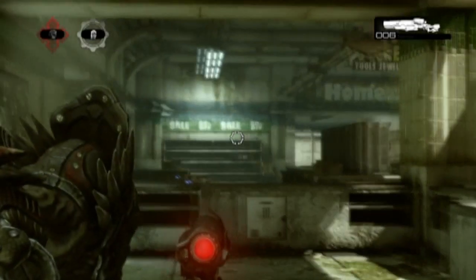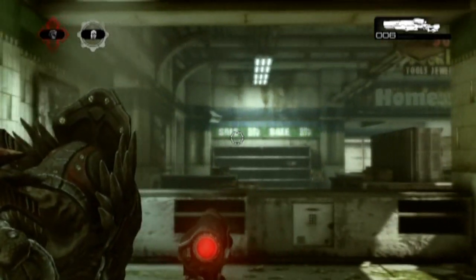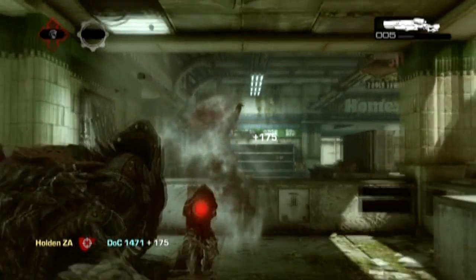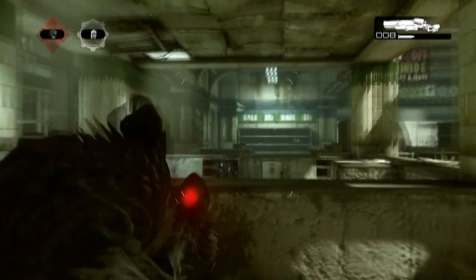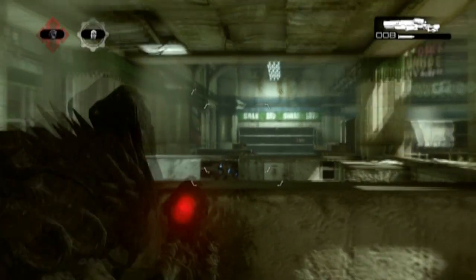Next we're going to be doing the Hangman — I actually haven't seen this shot in a lot of montages. What you do is aim about half the height of the opponent's body above the cover that he's about to come out of. As seen from the back view: you aim where his head is and then about halfway up, and as soon as he's climbing over you take the shot.